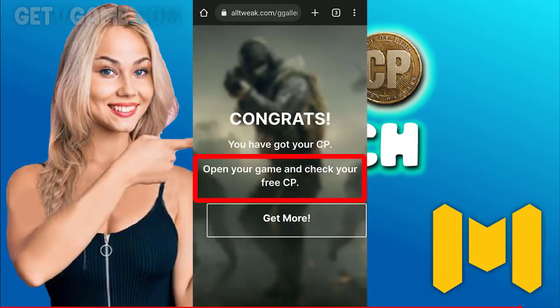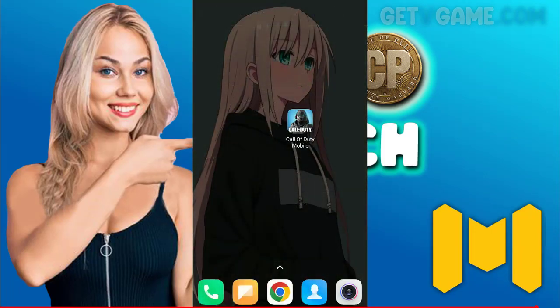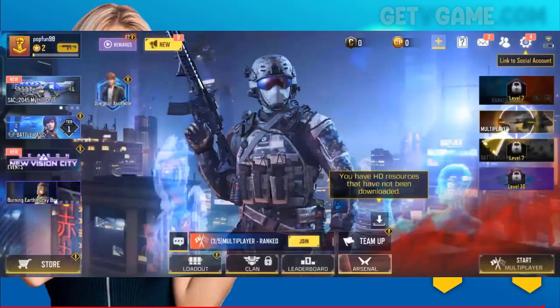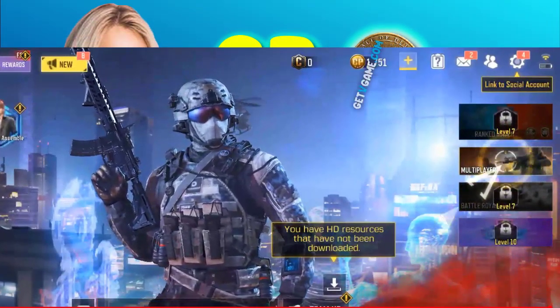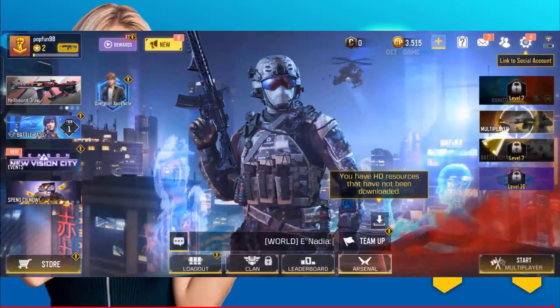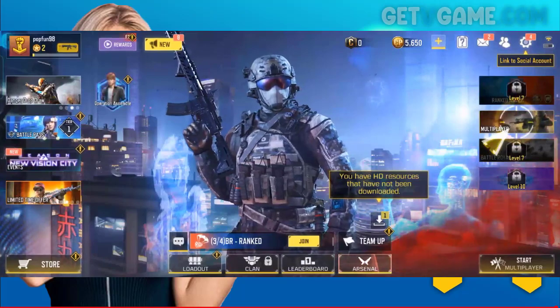After I complete the offers, it says open your game and check the CP coins. So I will open the game. As you can see, I've got my free 5650 CP coins. Just make sure to follow all these steps. Don't forget to subscribe and to like the video. Peace out.